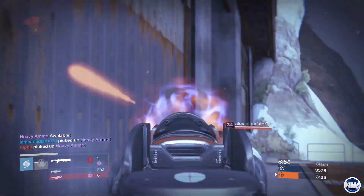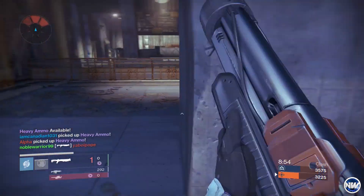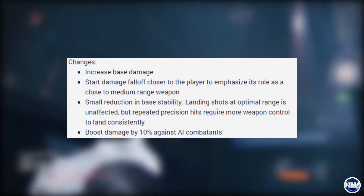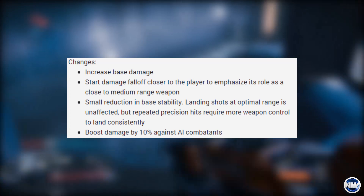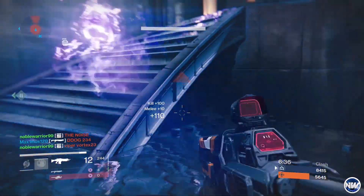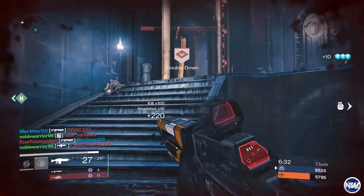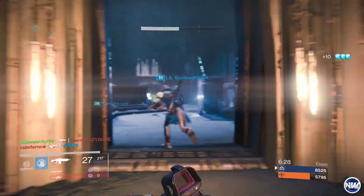In this update it was announced that auto rifles were going to be buffed tremendously. Bungie announced that the changes for auto rifles would include increasing base damage, and start damage falloff closer to the player to emphasize its role as a close to medium range weapon. It was also announced that there would be a small reduction in base stability, and landing shots at an optimal range is unaffected.